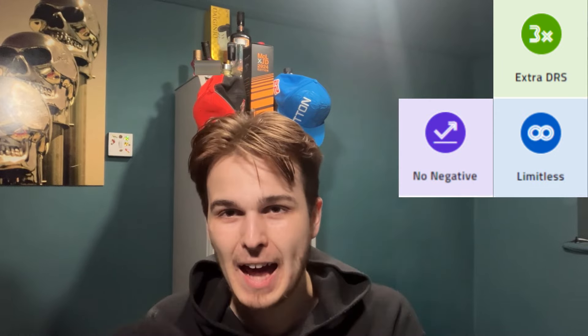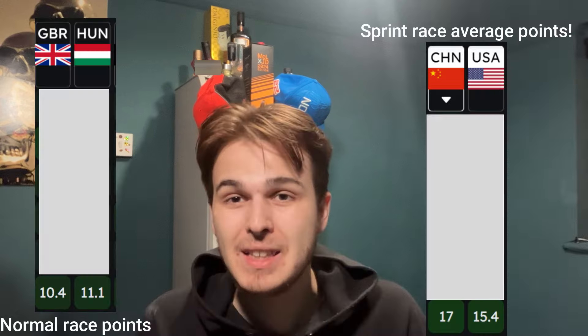Here is what you need to do. COTA is a sprint race, and in F1 Fantasy you need to be using your main chips — Extra DRS, Limitless, No Negative, and Autopilot — all in the sprint races, because there are more points up for grabs which makes them more important to get right. Luckily, we have a broken system in F1 Fantasy which means you can lock in your team after sprint qualifying, since there are no points for sprint qualifying. That is very vital because it means we know exactly what's going to happen for the rest of the weekend before we lock in our teams.